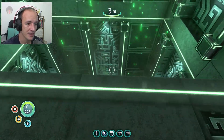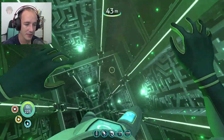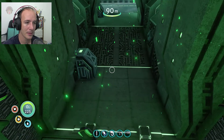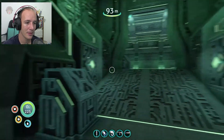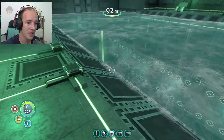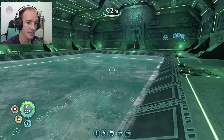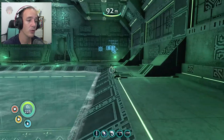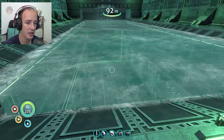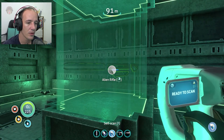Oh, this is pretty cool — this is so cool! Oh, what a way to travel! Now I think this moon pool version is big enough to accommodate the Cyclops. If you want to get the Cyclops in here and just undock with the Seamoth and travel around, see what's what. Oh look — alien rifle! That's pretty freaking cool!